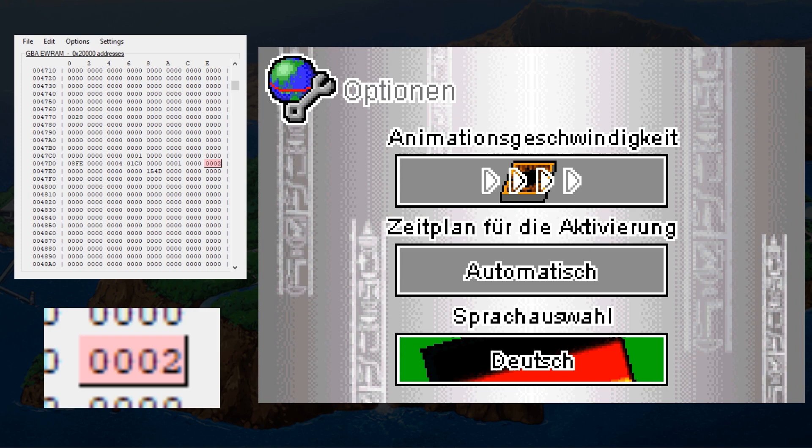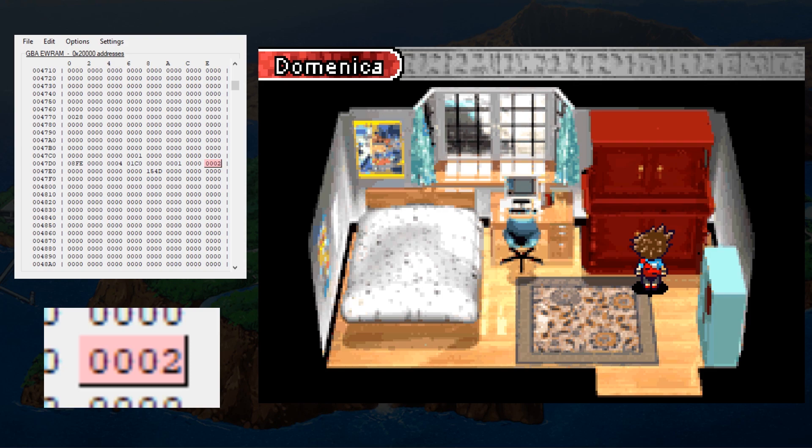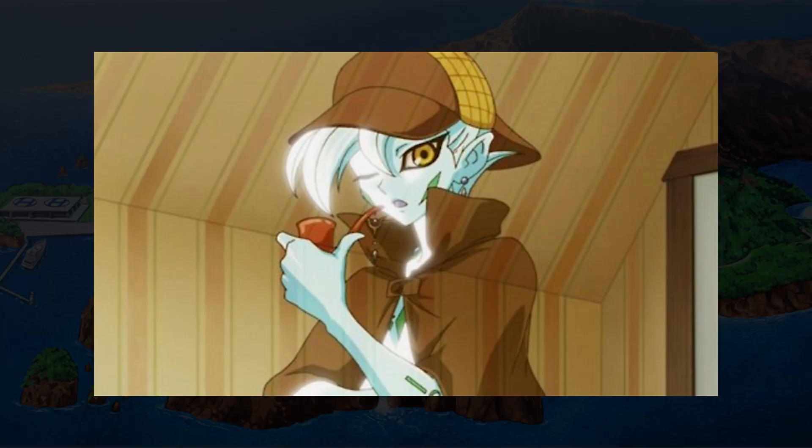There's also another solution: changing the language to anything except English. This glitch only occurs in English, possibly because of an oversight in trying to get all the trophy names to display in any available language. It's hard to say exactly why this happens, but I suspect it has something to do with the specific letters used in the title of the trophy names, or the fact that their words are a little off compared to the others. Let me know your theories in the comments.